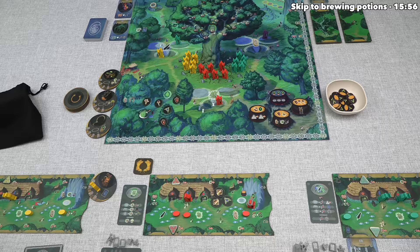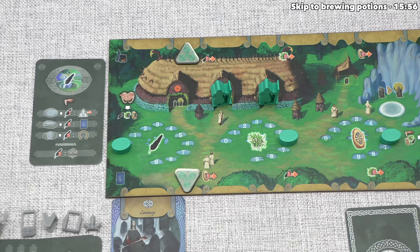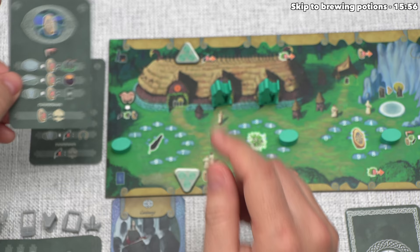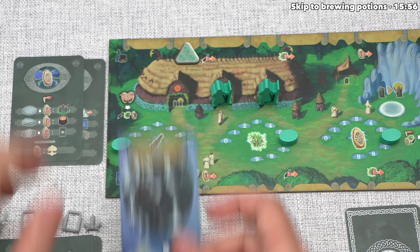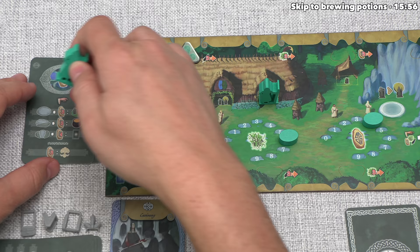Yellow is done, so that means the teal player can go again, and they've decided to play another moot card. This is going to be for the rune temple, and they are going to select the top option. That would normally cost them three runes, but remember they have a creature that lowers their resource cost by one, so they'll spend just two runes for this. That means they go from six down to four, and then they do have to send an active druid to the one stone location at the rune temple. In a three-player game, there is one neutral druid out here.